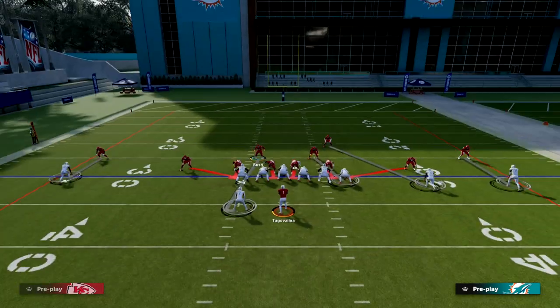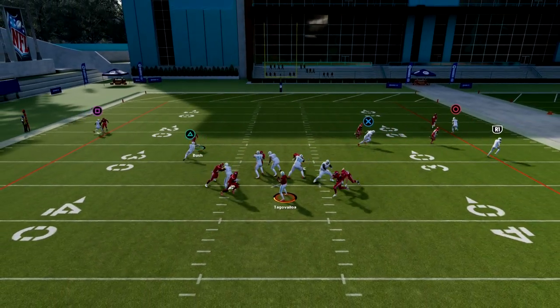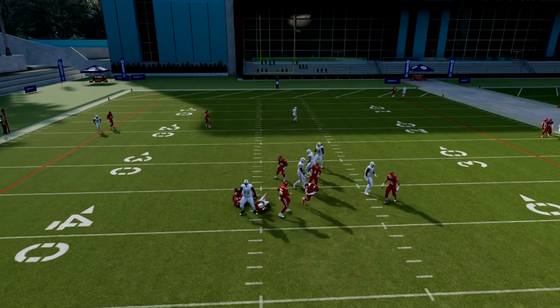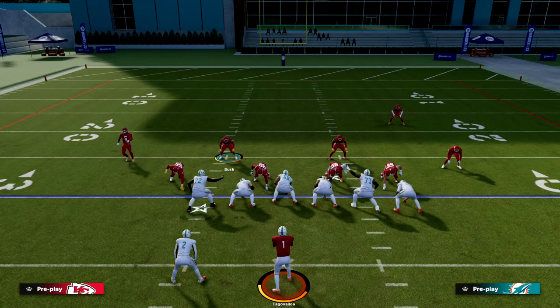That's pretty much all you have to do. You can stand right here, and if the running back goes in route, you want to shoot out to the flat. As you can see, we're going to get this double edge pressure.